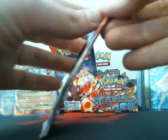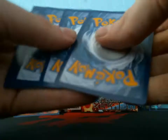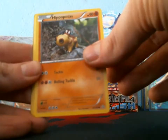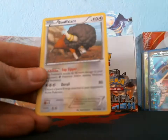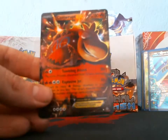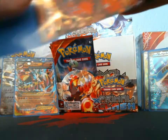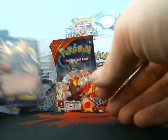Next we got Mega Aggron. It'd be nice to get a shiny in one of these boxes. I got a Torchic, Hippopotas, Surskit, Barboach, Zigzagoon, Bouffalant, Energy Retrieval, Cilio, Linoone reverse — oh my gosh, Camerupt EX! This is the only EX I'll put up for trade since I already have one. We're up to six ultra rares — one, two, three, four, five, six.